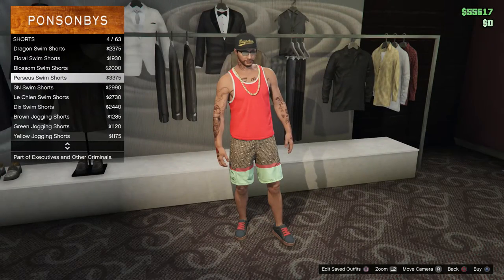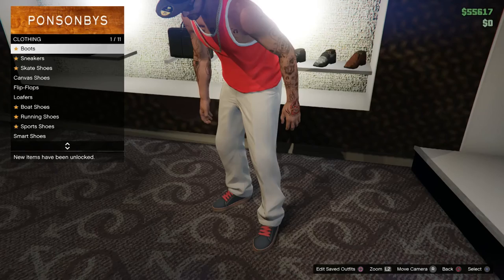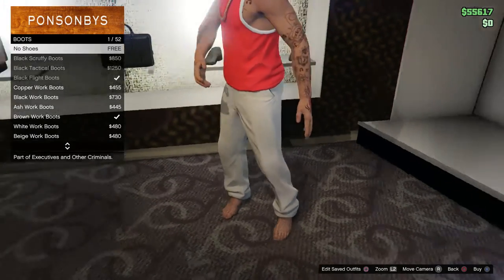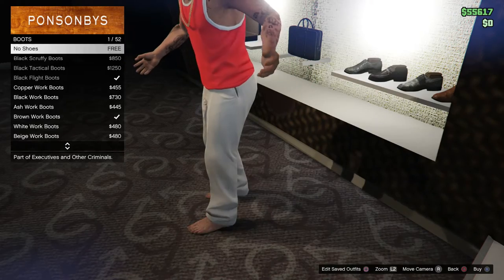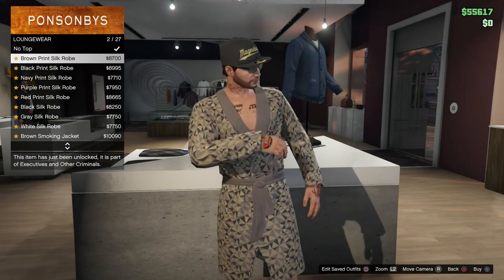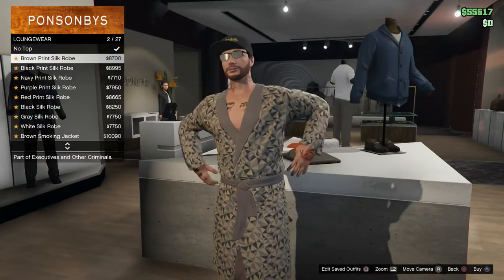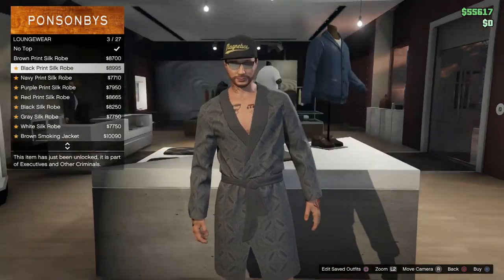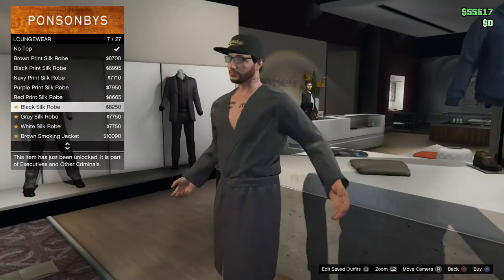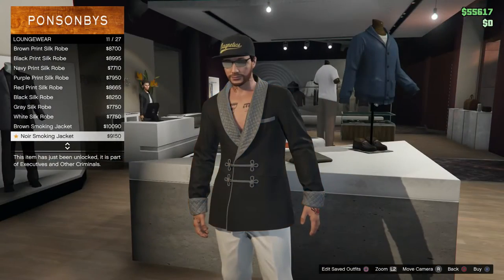You can see in the top right corner that I'm a broke player — spent all my money on that lowrider. No new shoes as part of Executives and Other Criminals. But look at this — loungewear! Some nice loungewear for the update: brown print silk, black print, navy print, purple print, red print, black silk, gray silk, white silk. And there's a jacket too — that's not bad.